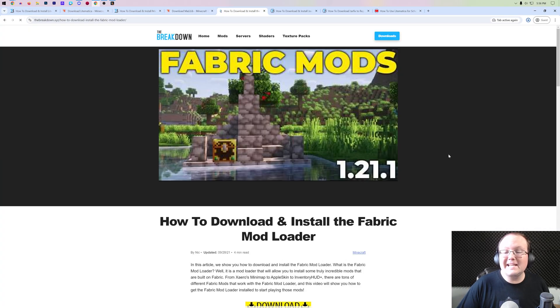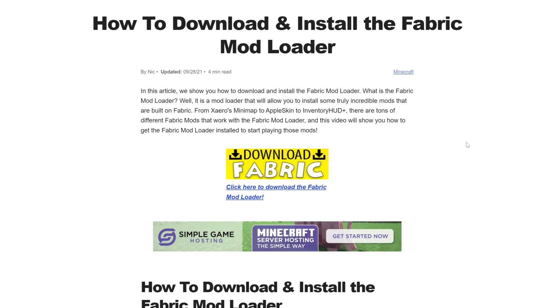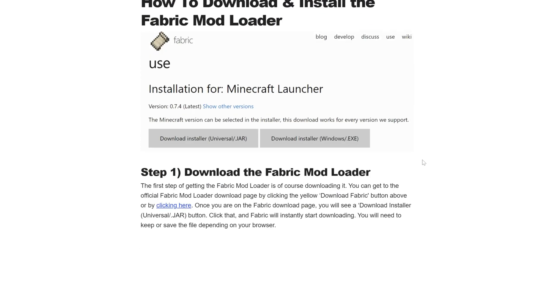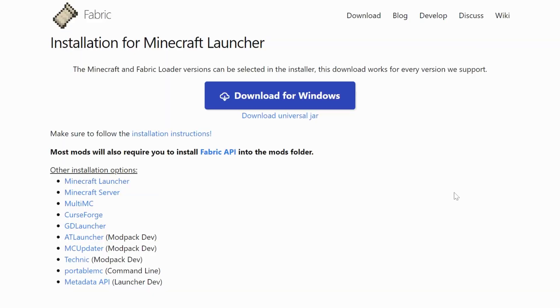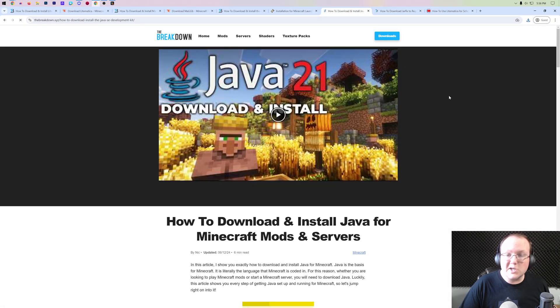Last but not least, we need to download the Fabric Mod Loader itself. This is the mod loader that actually allows the Litematica mod to work in Minecraft — basically, you have your mods, and Fabric sits in between the mods and Minecraft, making them work together. It's linked in the description to our in-depth guide, where you want to scroll down and click the Download Fabric button. Once you click that, you'll go to Fabric's official download page where you want to click the Download Universal Jar link — the small link under Download for Windows. Downloading the Universal Jar makes installing other Minecraft mods easier in the future. Go ahead and keep or save this file, and then finally everything is downloaded.